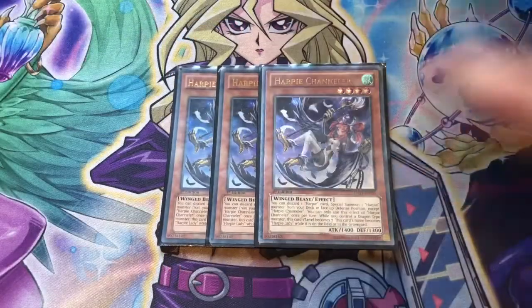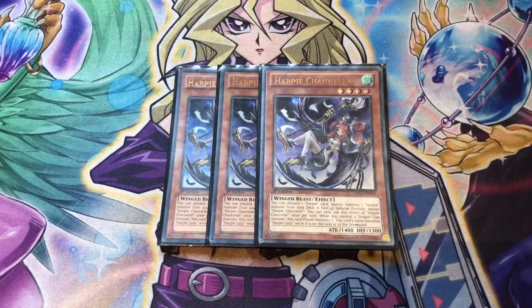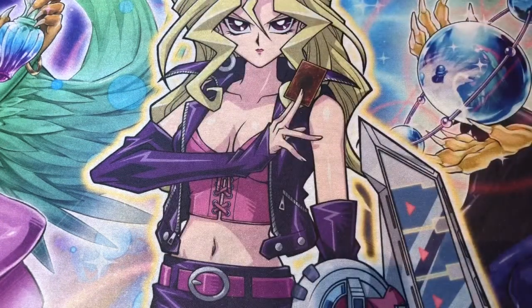With our monsters we have three copies of Harpy Channeler. While she's on the field we can discard any Harpy card from our hand to special summon any Harpy monster we want from our deck in defense mode — we can only use this effect as a hard once per turn. If we control a dragon she becomes a level 7, so if you want to work in those rank 7 plays, running Harpy's Pet Dragon is always a great combo. I find Pet Dragon does brick a little bit for me personally. Pet Baby is now in the side deck, so it's worth siding one of the two dragons depending on your matchup, in case you need to get rid of problematic cards like There Can Only Be One.